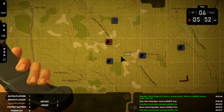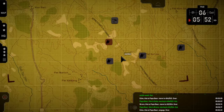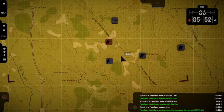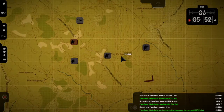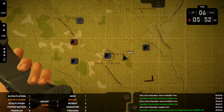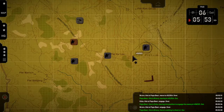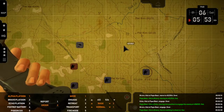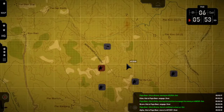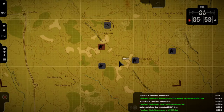Echo — engage Charlie. Over. Papa Bear, this is Echo — moving into position to engage the enemy at 4-0-8-5-5-2-1. Out. Bravo — engage Charlie. Over. Papa Bear, this is Bravo — there's nothing to shoot at. Out. Alpha — move. Papa Bear, this is Alpha — moving to 4-2-7-5-5-3-7. Out.